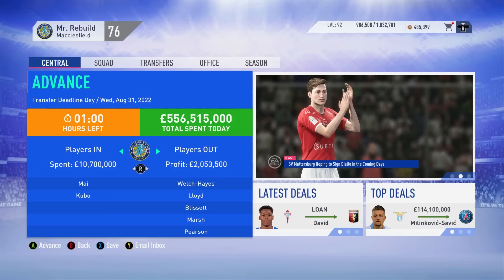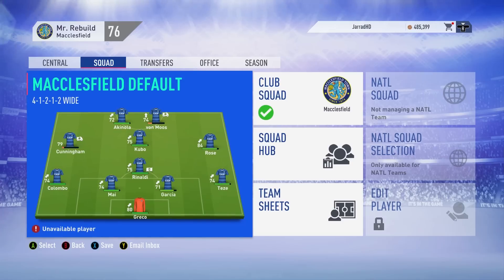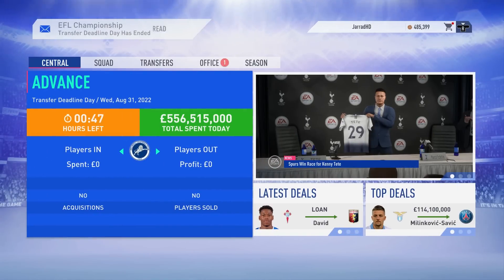This squad could realistically push for promotion, with some of our Youth Academy players absolutely killing it. Rose is 84 rated, Cunningham 79, Greco 80 — we've got a damn good squad. We'll check in at the midway point to see how our opening Championship season is faring. Halfway through the season and we're actually in with a shot of getting promoted. I thought maybe mid-table or borderline playoffs, but we're sitting in fourth position. We could really have a crack this season.